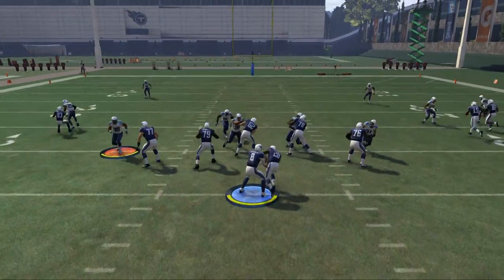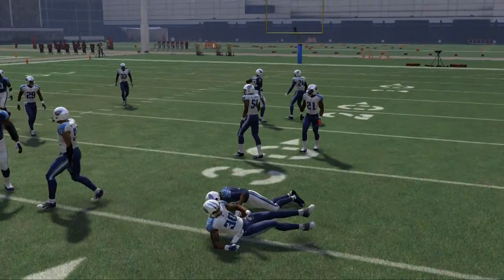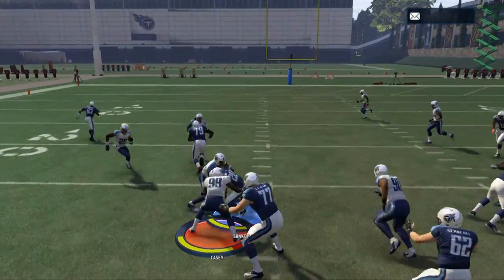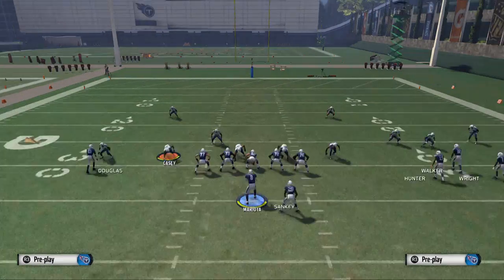We also have some nice play actions and quick screens we can mix in with this play. But primarily, the main play we're going to be using from this formation is the wide trail in combination with the inside zone, and that's really what we're looking for to beat man-to-man defense from this formation.